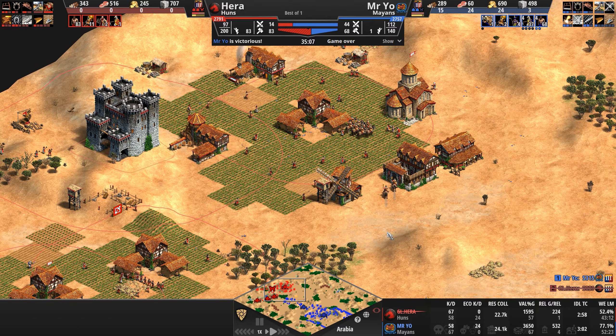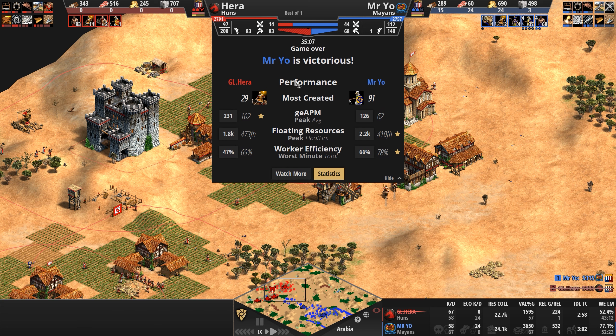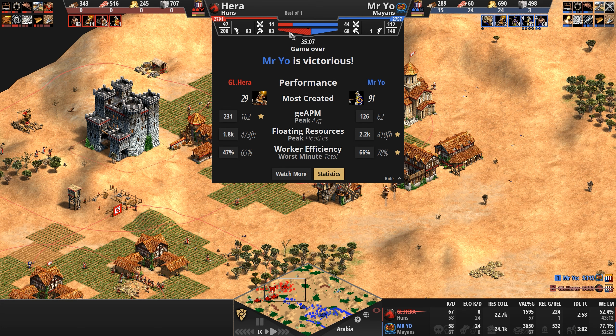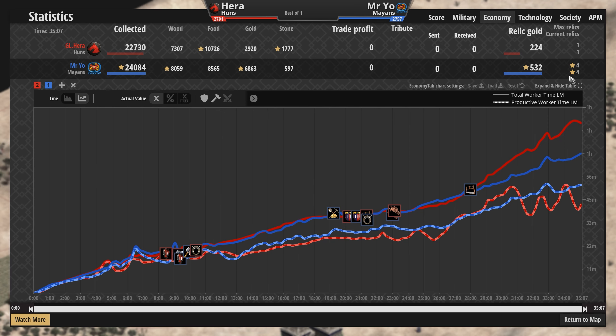Mr. Yo going full economy, even though his economy is smaller. Let's look at the stats. 29 Tarkins, as good as they are with as much pierce armor as they have, cannot do that much against 91 eagles. Hera's PKPM is his usual two to three hundred in the middle of the game. Mr. Yo's PKPM — right at the beginning as always. Looking at the economies — interesting. This is where the 24 dead villagers come into effect. The Mayan economy, even though it's 15 villagers smaller — about 20% smaller — ultimately gathered a lot more resources. Mr. Yo secured four relics.